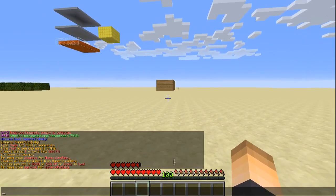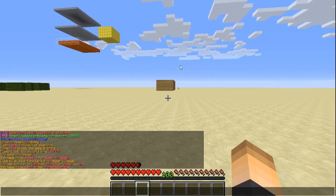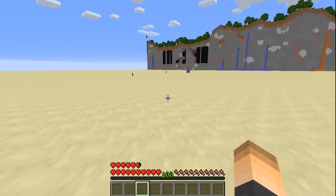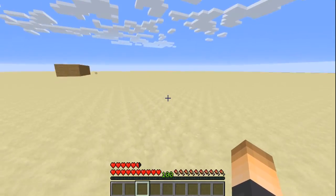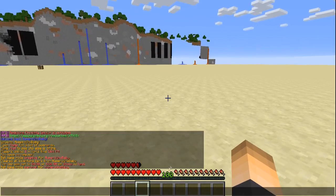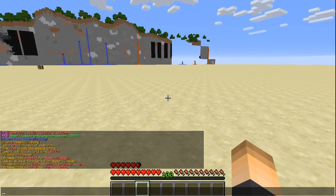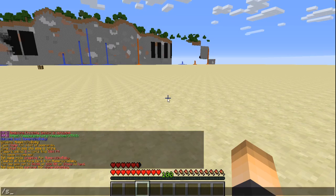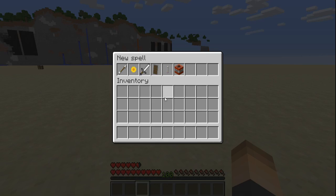When you first join your server as a player in survival mode, you'll have 100 levels — these are points that you can spend inside the GUI. It's kit PvP that is customizable and your players can use spells, and each spell can be modified with a certain cost. Each player can spend the points however they want, so other players will have their kits set up differently. Let's go ahead and open up the GUI with slash spells.